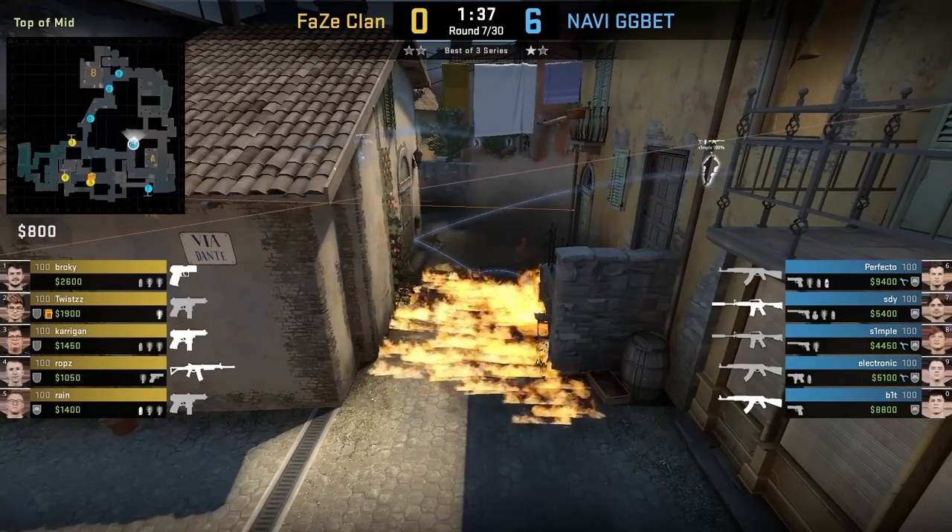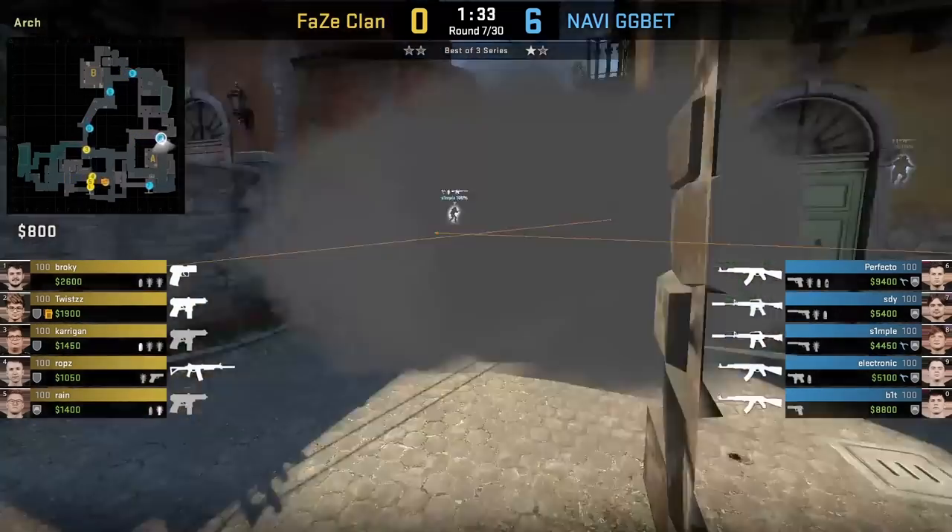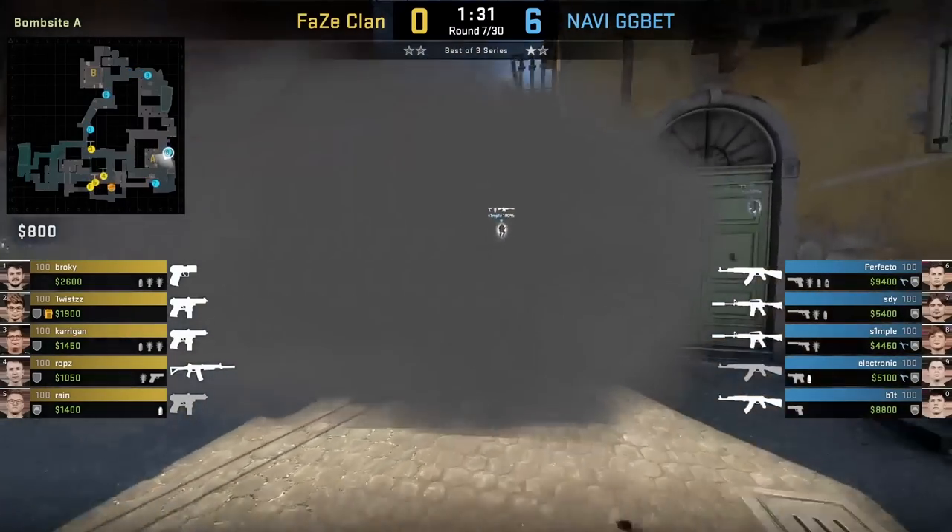Na'Vi start 3B in this round, and this utility set is a good way to delay any fast plays from the phase, which should give enough time for their rotator to come back.